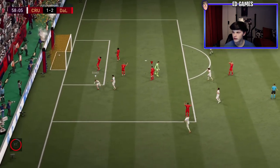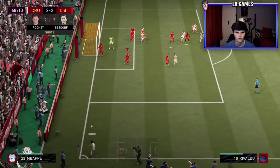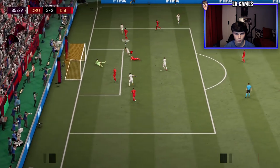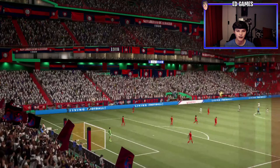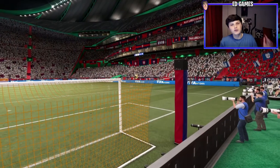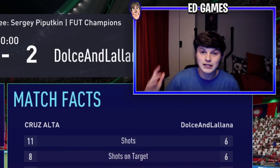Then I switch off and concede — he puts himself 3-2 up, then 4-2 up with a red card on his side too. I switch to a 4-2-3-1 but it doesn't help — he beats me 4-2 in FUT Champions. Seedorf had a decent game — he's all right, not amazing. His stamina was gone at the end because I was rushing out with my midfield and had to sub him off. The roulette was fun though — hope you enjoyed it. If you did, please give a thumbs up and subscribe.